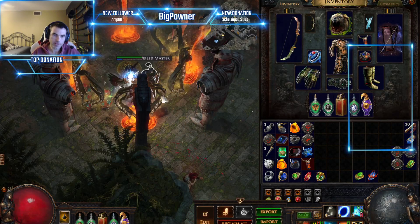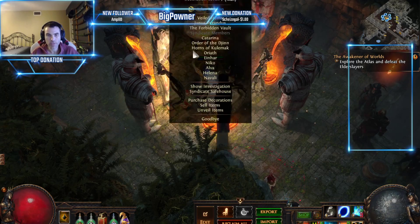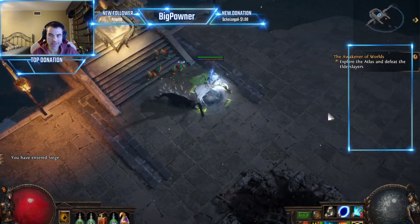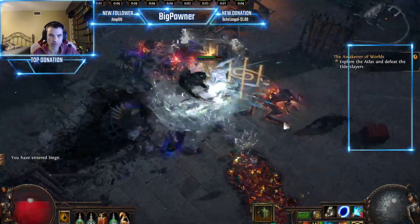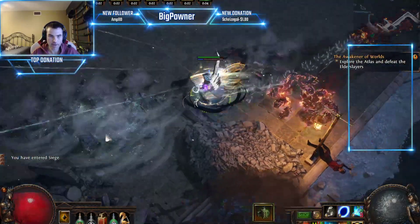What's up everyone, this is BigPwner. I'm just going to be showing a little bit of gameplay of this build. I am going to be doing an endgame goals setup for this build. I'm trying to spawn Seerus to kill him. I will release the guide after I do that.